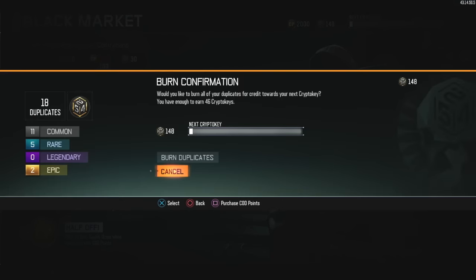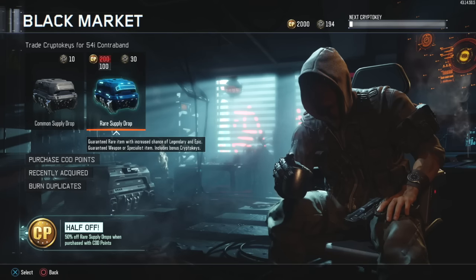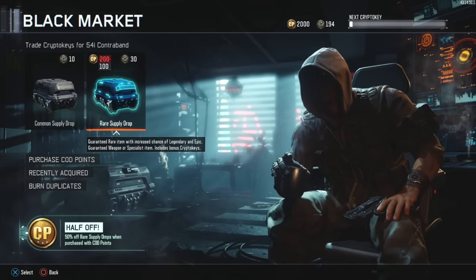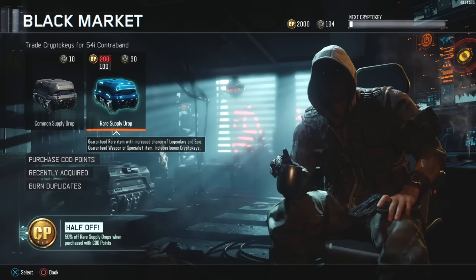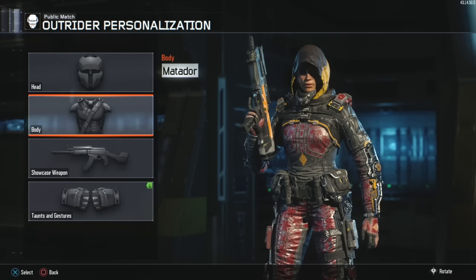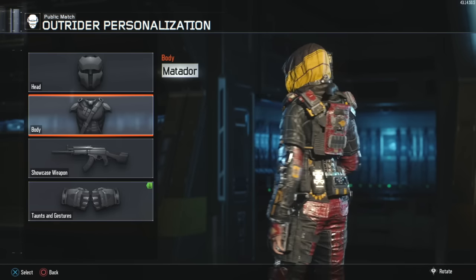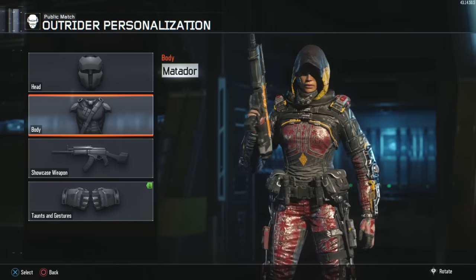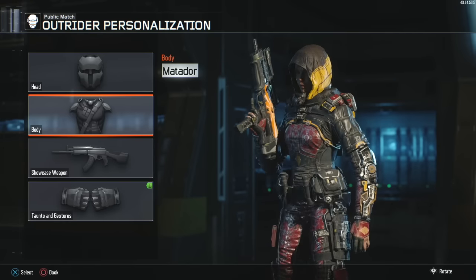So I'm going to burn the duplicates and see how many we got from that. We got 18 duplicates, so we're at 148 now. That gave us so many crypto keys. In the next episode I'll be opening 20 more drops. I hope you all enjoyed this video - if you did, please hit the like button. If you're new and you'd like this type of video, please subscribe. And I'll talk to you all later. Bye. That is so amazing - what the heck? That is awesome, I think I might like this one even more than the ribcage one. Holy cow, I am so happy right now.